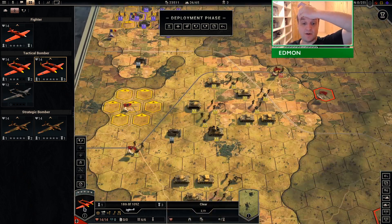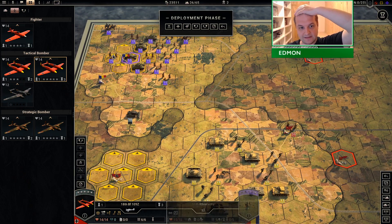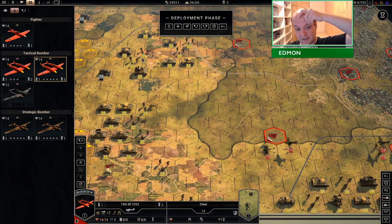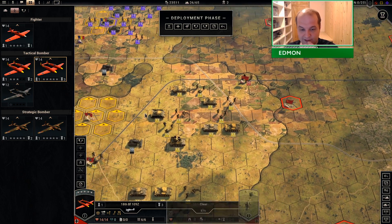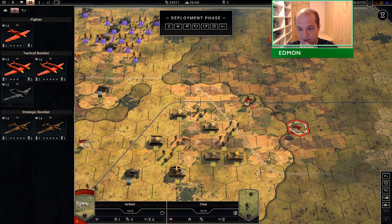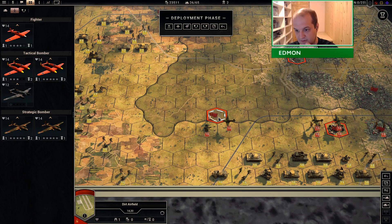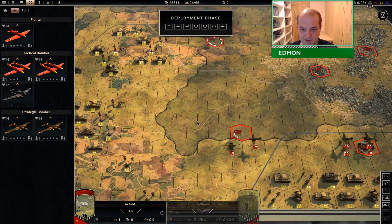Now the question is where do we deploy? Because all of our deployment zones are rubbish — these three zones are all we have and they're all miles away from the front line, disturbingly far away. There is an airport here, an airport here, and an airport here. This one is a low-grade airport and probably not that useful, but this one in the central location looks pretty good.